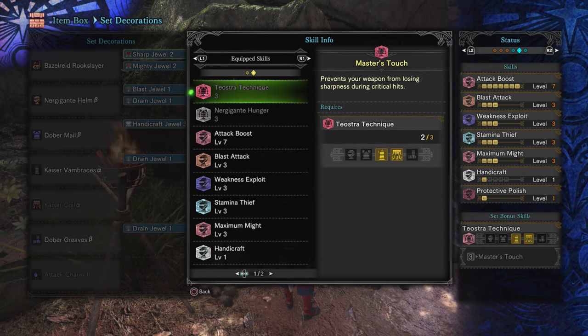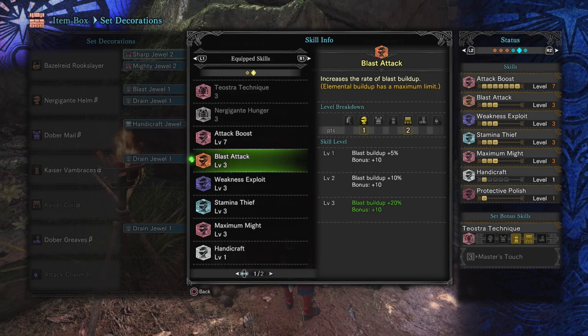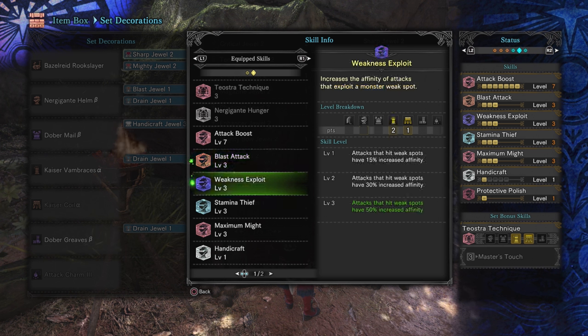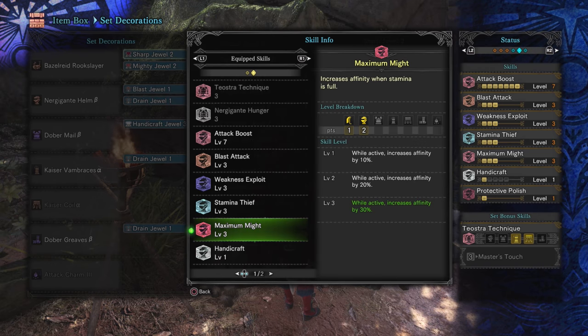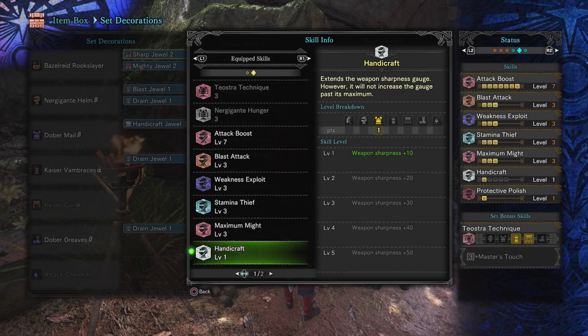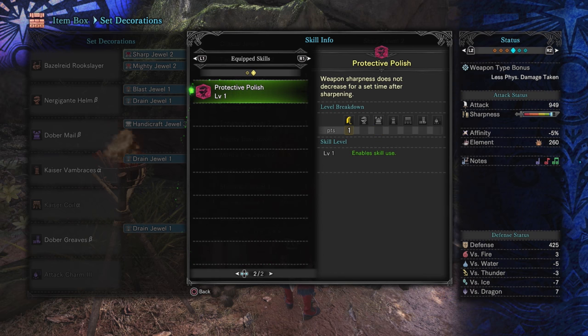Going through everything we picked and why: Attack Boost seven — obviously we're just looking for damage. Blast Attack — because both the Basil Ride Rookslayer and the Dogogama Hunting Horn have Blast Element, and this increases the buildup even more. Weakness Exploit is a no-brainer — we're hitting weak points, it's 50% affinity. Stamina Thief — because Hunting Horn innately has excellent exhaust potential, so we're looking to further augment that. Maximum Might — another 30% affinity while we're standing still playing our songs. One point of Handicraft puts us just into the threshold for White Sharpness, and Protective Polish helps maintain that White Sharpness.